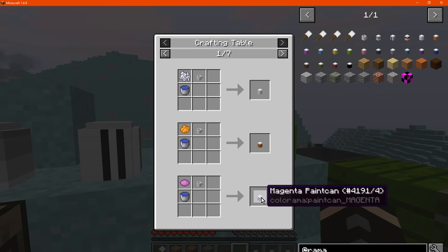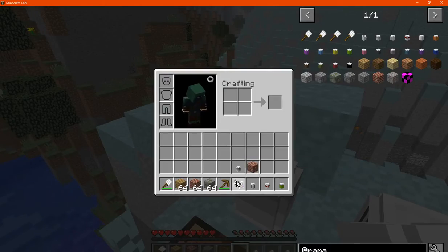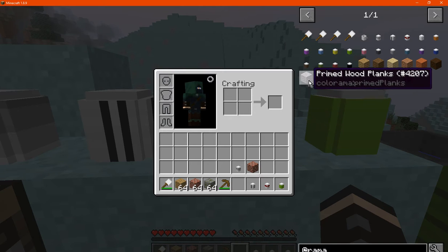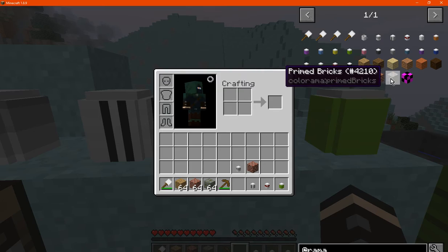Now, any of these you can place in the world — except the empty paint can, so keep that in mind. You can stain wood planks, prime wood planks, stain bricks, or prime them.